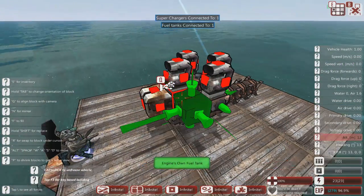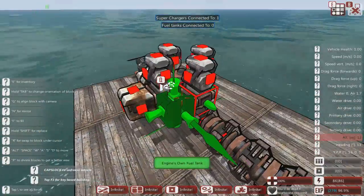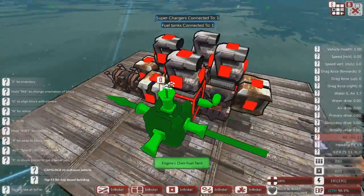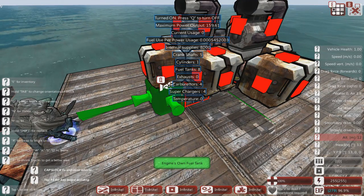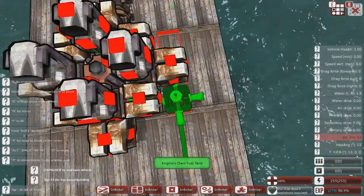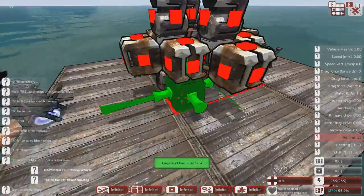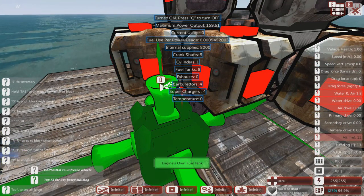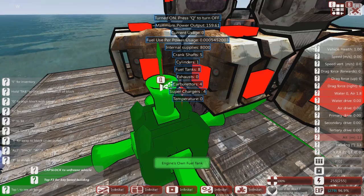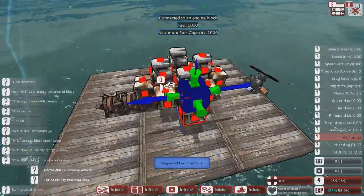If we now add fuel tanks — which also increase the power of the engine — we're up to a power of 159 from a single cylinder engine. Compare that to the 15-cylinder engine which only produced 35. So the efficiency of an engine is not based on just how many cylinders it has, but on what you attach to each cylinder. If you then start adding more cylinders using the same approach, you can increase total power even further.